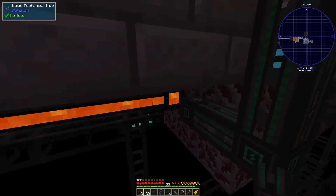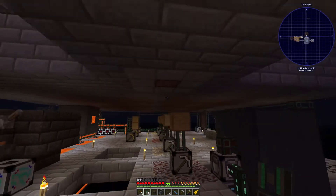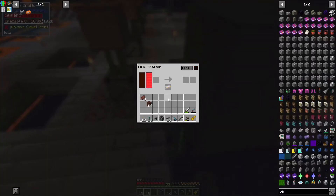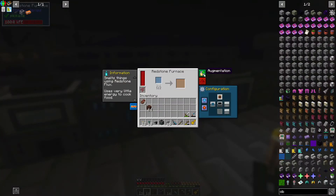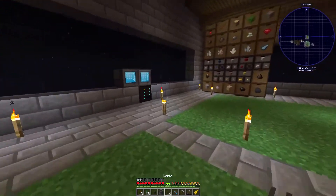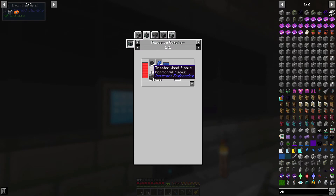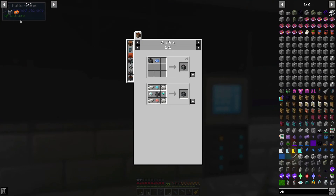I actually just disconnected this because I was like we don't need it, but we do. Now I believe we can put the ingots in here to speed them up. I also went ahead and put the augmentation components in here so these are a lot faster too - we're going big on this.